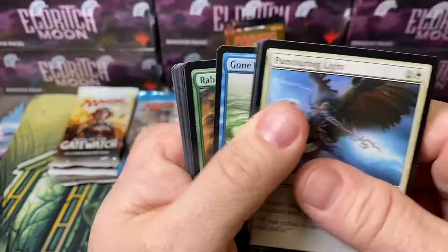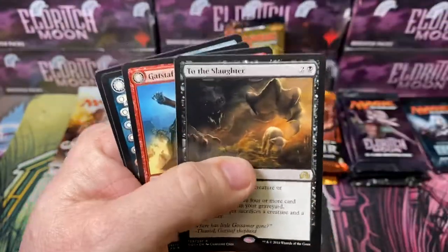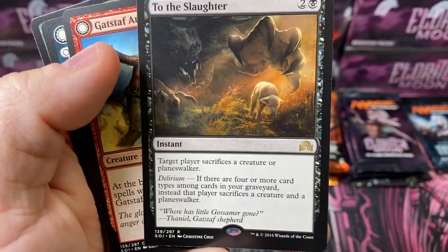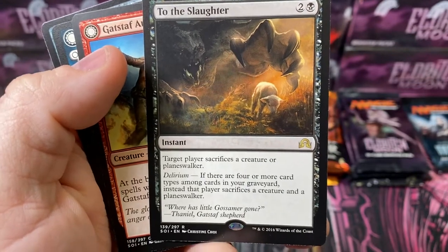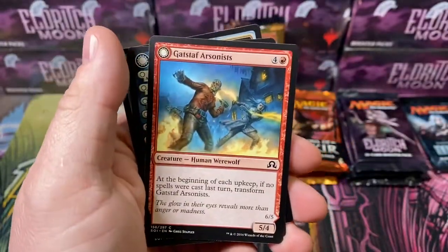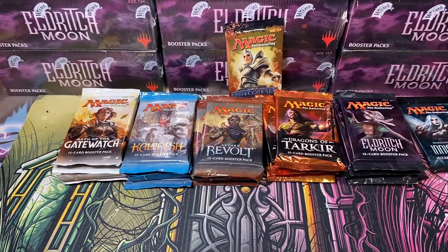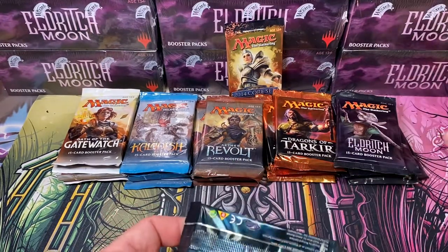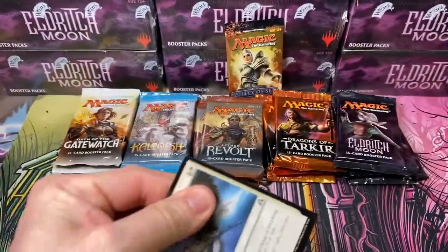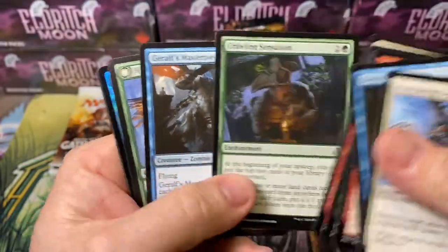I'm pretty excited about the Journey into Nyx - I know I've mentioned that a few times. To the Slaughter - back to back To the Slaughter. Target player sacrifices a Creature or Planeswalker; if there are four or more card types among cards in your graveyard, that player sacrifices a Creature and a Planeswalker. I'm surprised that card's not a little better than it is seeing how there are so many good Planeswalkers right now. That'd be a good Pioneer card. But like I was saying, I'm really pumped about the Theros set.